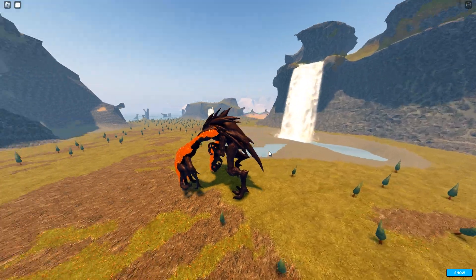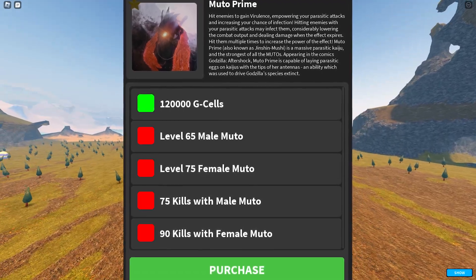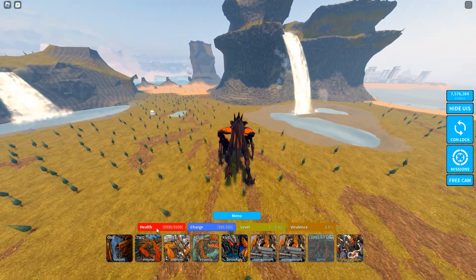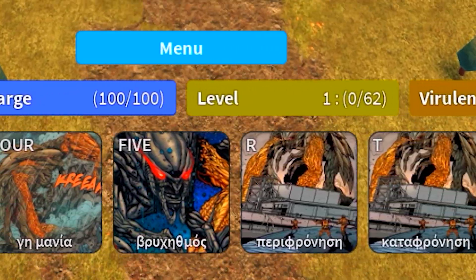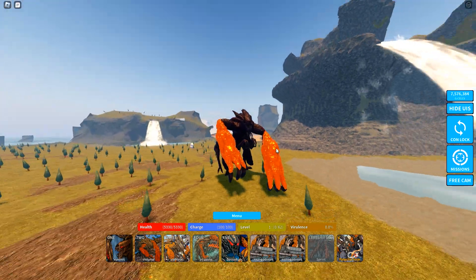Here is the Muto Prime, and this guy has some pretty insane requirements — it's not as hard as Eva, but still pretty difficult to achieve. It has five attacks and two roars, just like normal. It also has this virulence bar right here and the parasitic form, which we'll get into later.